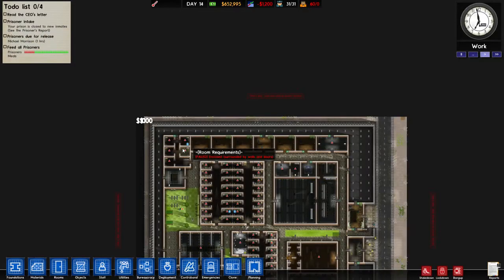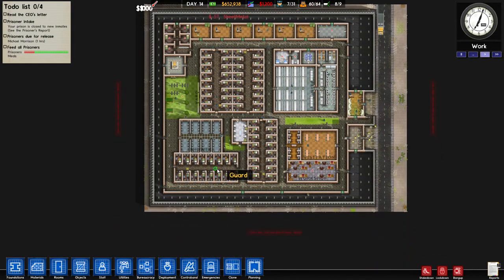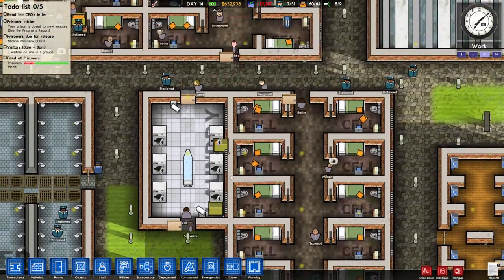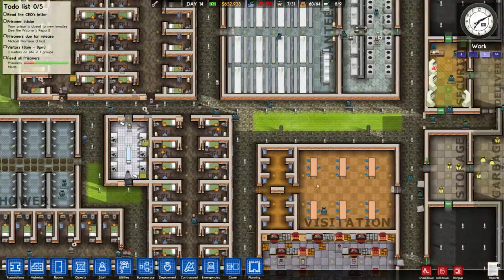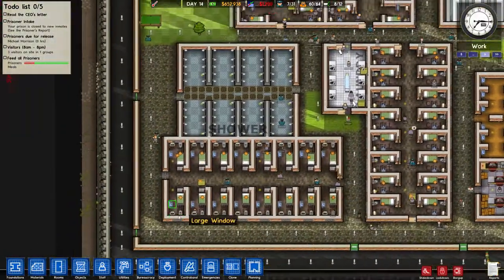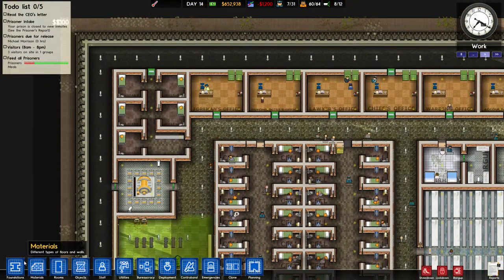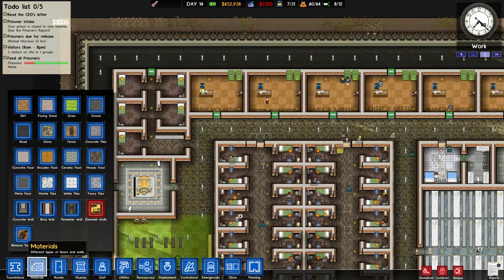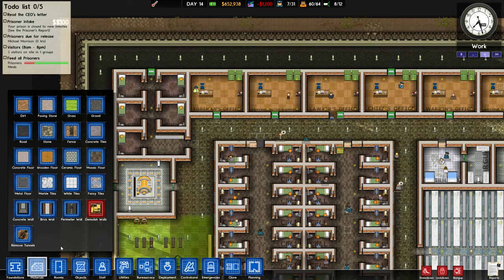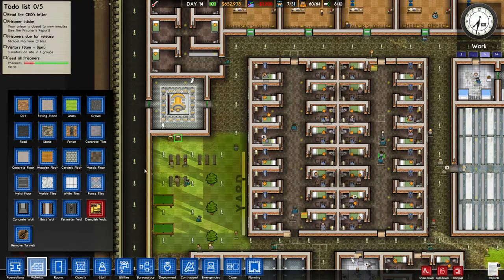Let's zoom in and see what's here. Looking around, I can see nothing major yet. Let's check materials — everything new — remove tunnel which is from the last one. Why hasn't that got power? Okay.